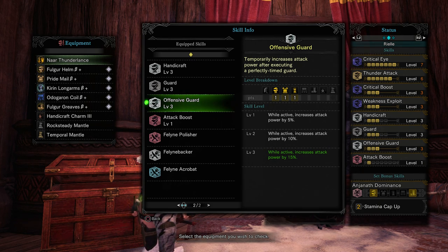It doesn't modify anything that's not attack or raw attack, so you're not getting an elemental boost or anything like that. But in Iceborne — specifically Master Rank — percentage increases are going to be huge compared to flat boosts.